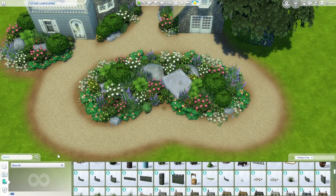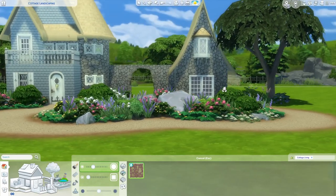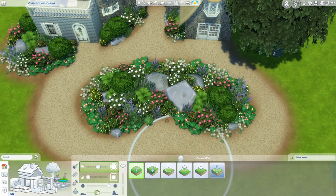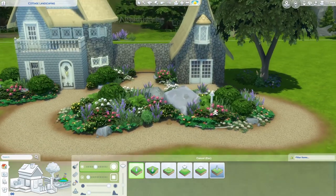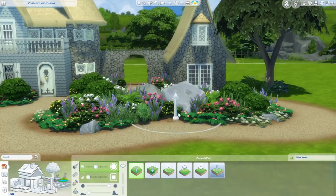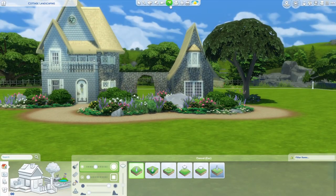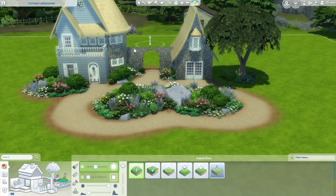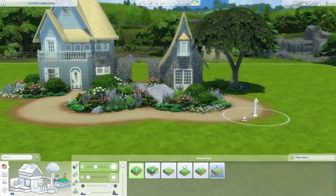I also wanted to mention terrain manipulation briefly. If you have a large bed and it's still looking a little bit too flat, grab your terrain manipulation tool, raise the terrain, make sure you're going very soft, very slow, and have your circle fairly low — just run through a couple times like this. Everything should adjust automatically, you might have to go in and adjust some floating plants a little bit. Just that little bit of terrain manipulation can add a lot of height and interest to your build.